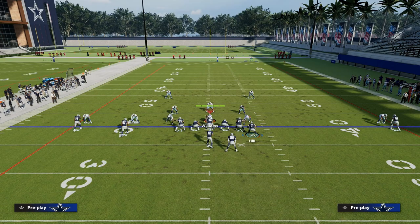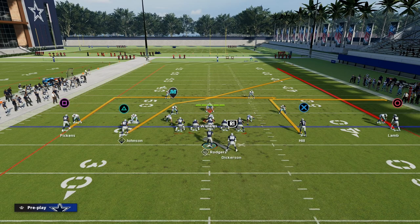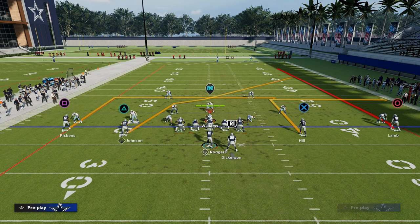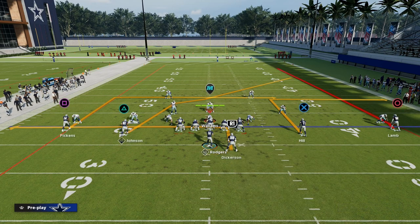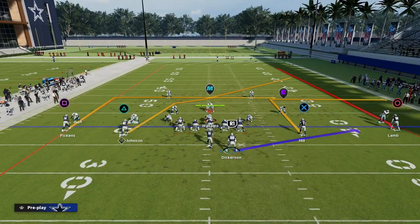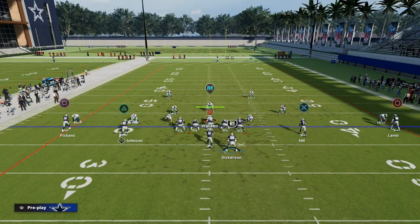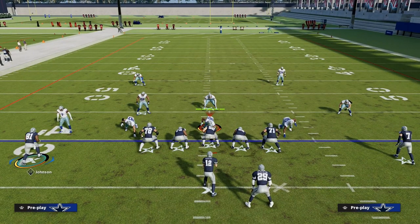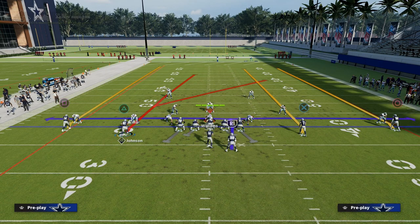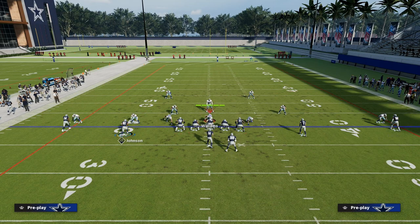If you were running air raid, where this concept kind of originated, you'd have a receiver running a five or ten yard out depending on how deep you want him and how you want the crossing route to work. Your running back would be running a swing route or some kind of backside flat route — could be an in route, swing route, or block and release. There are also different variations of depth; for example, with Calvin Johnson, instead of a ten yard crosser, you could run a slant, an actual crossing route, or a post route.